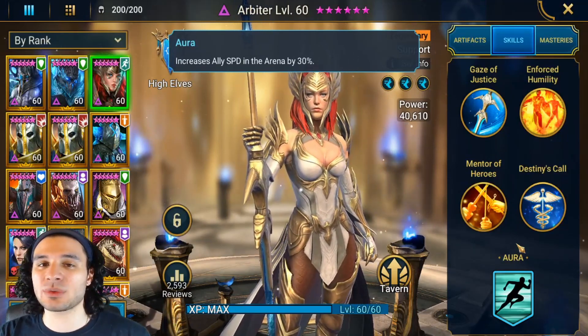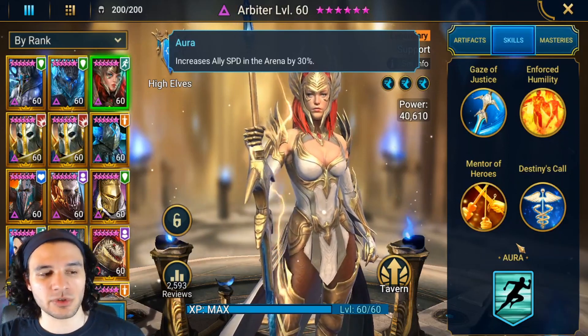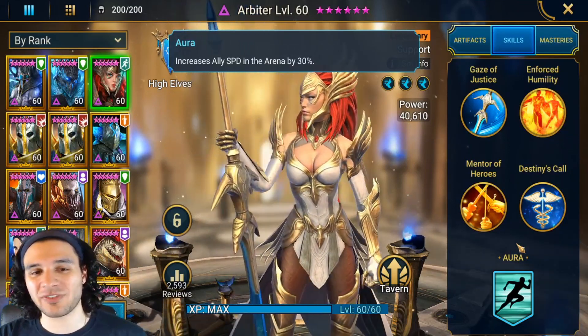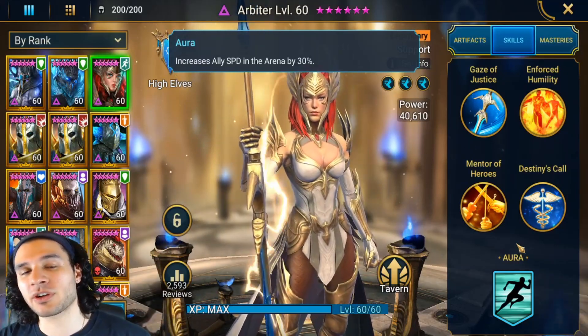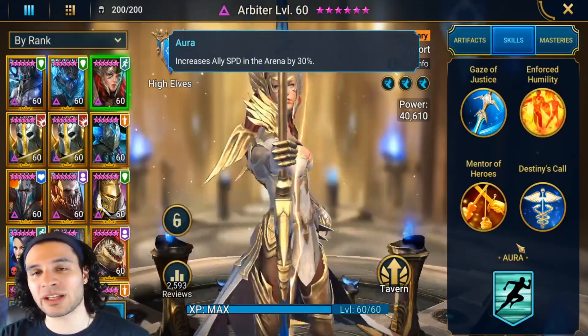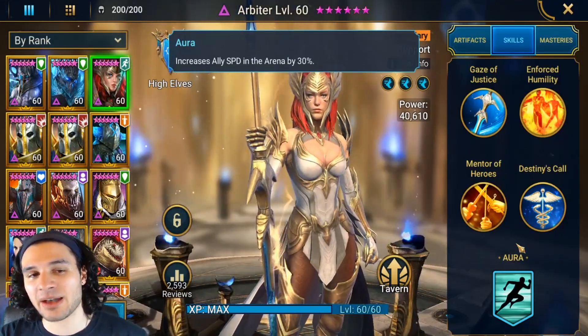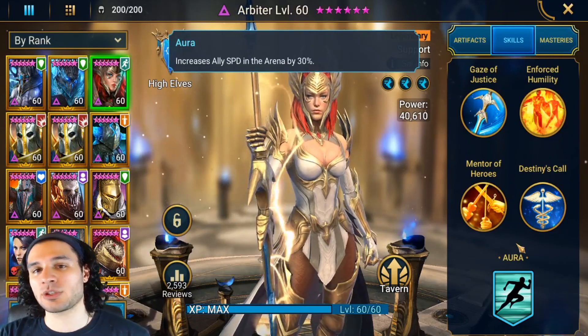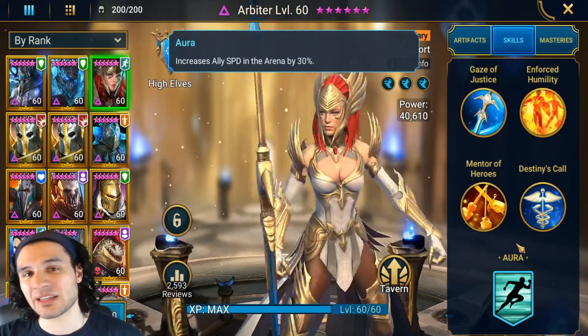If you're really struggling against a team like Tormund and Arbiter where the speed boost is killing you, and you don't have a Duchess or Raglan to cleanse a freeze, you can use Kymar and build your other champions as fast as possible. Make sure Kymar goes first, removes any shields a Krisk may have or any shield sets on your opponent, as well as sleeping them — ensuring your team goes next no matter what.